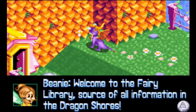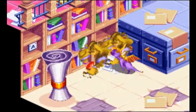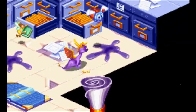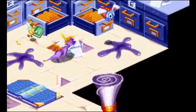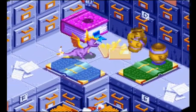Welcome to the Fairy Library, source of all information in the Dragon Shores. Another unique thing about this game is that in other Spyro games you have portals that take you to other levels — in the first game those existed to mask level loading. But in this game the levels are just built into the landscape, so you find them and enter them directly. It's so chilly — even the flutter bugs have to keep flapping to stay warm. If you warm up a flutter bug, it will carry you around the library. You flame them and they carry you, then press jump to get off.